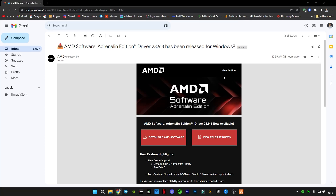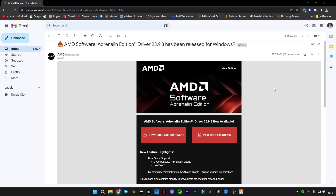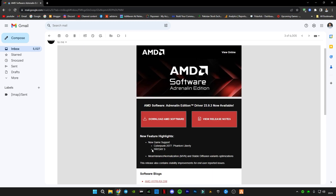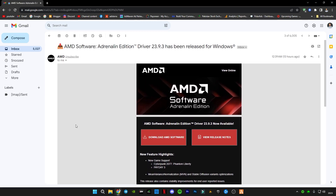Welcome back to another AMD video. In this video I'm going to be showing you the new AMD software update 23.9.3, released a couple of hours ago. This update features highlights for Cyberpunk 2077 Phantom Liberty. Update this driver and I'm going to show you the best PC settings for AMD to get more frames. Let's get started without wasting any time.